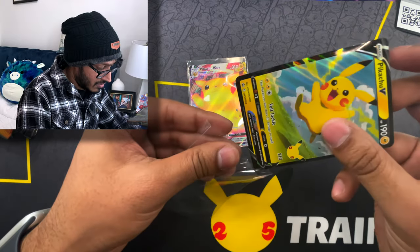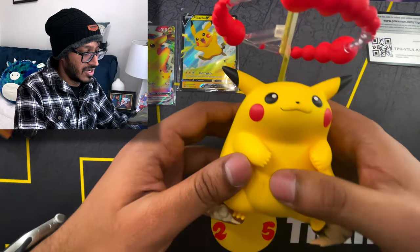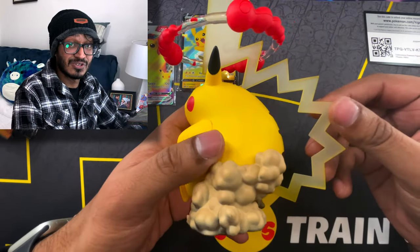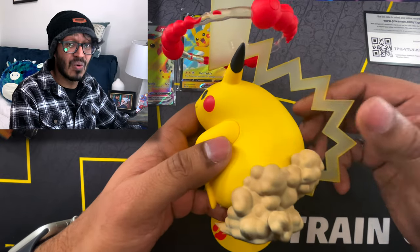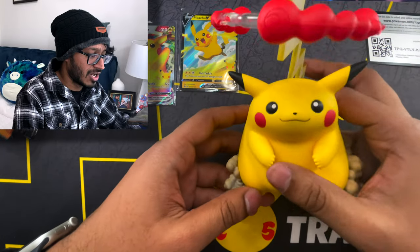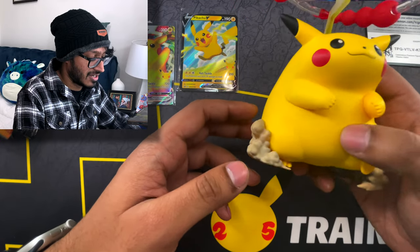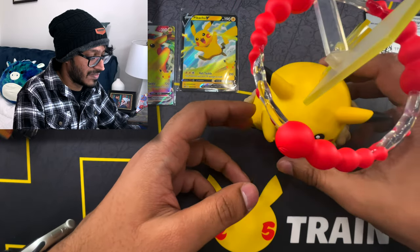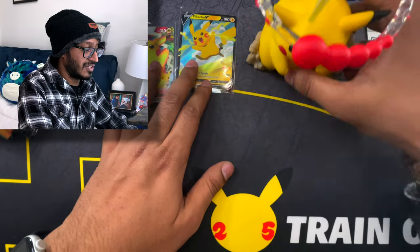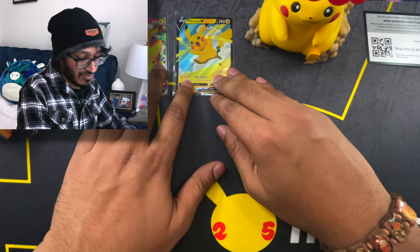And of course the Pikachu V - we'll go ahead and leave that there. Obviously we got the Pikachu figurine too, and honestly guys this is pretty high quality - it's really really heavy. I would say it's probably almost a pound, and a pound of this in your hand is just like wow. Let me prop it up so you guys can see it. There we go - maybe you can see some of his face, hopefully.